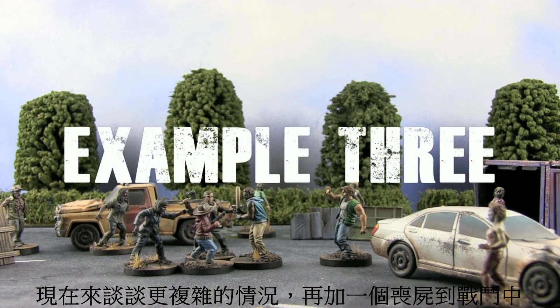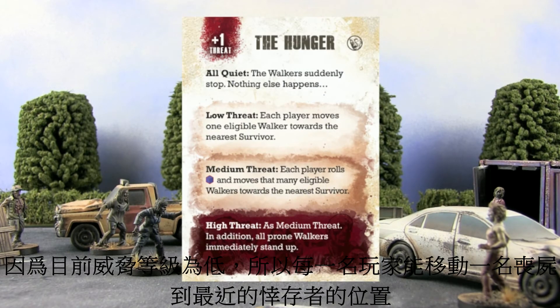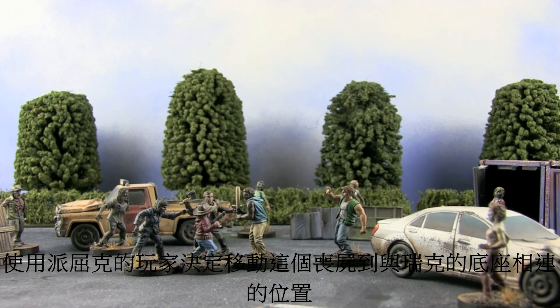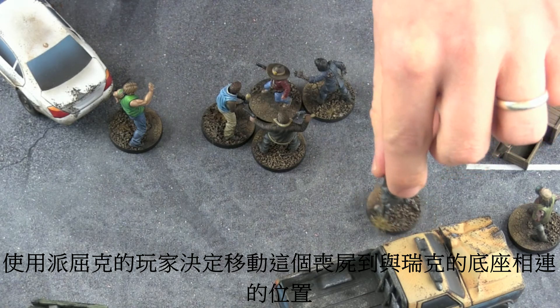Now we're going to make things even more complicated by adding an extra walker to the mix. During the event phase we draw the card The Hunger, and because we're at low threat it means each player moves one eligible walker towards the nearest survivor. In this case the player using Patrick decides to move this walker into base to base with Rick.